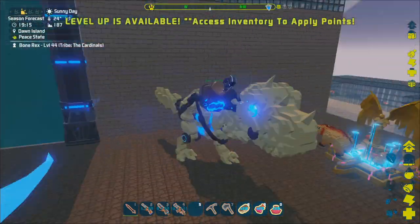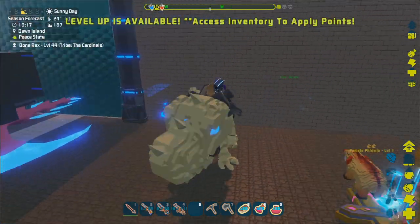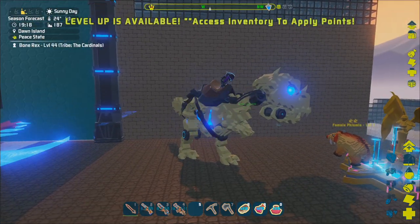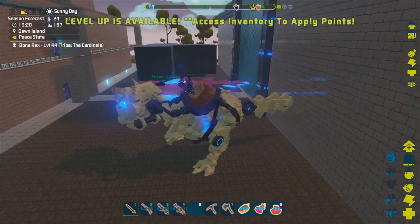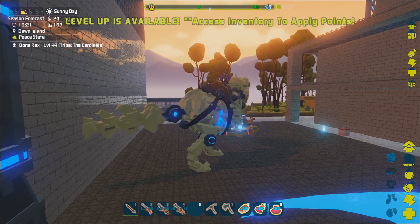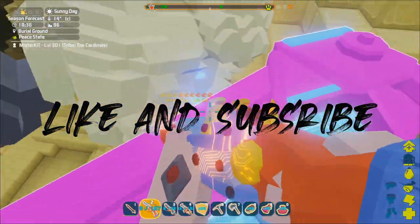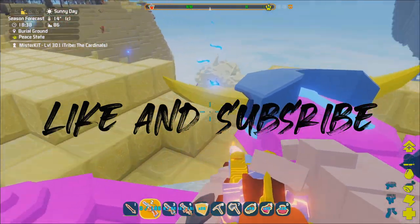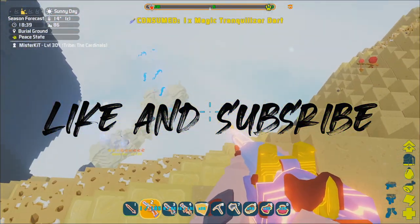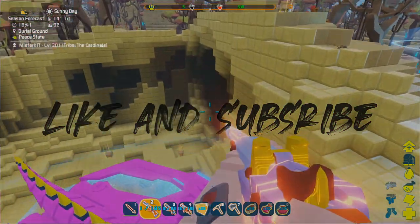That's it for the video — I hope to have you with me for the next one too. We're going to go over a bunch more bone creatures, how to tame them, and what they're useful for. This is Mr. Kit checking out — catch you on the next one. And here's that bonus clip: my blocking plan with the dinosaur here wasn't terrible, but the moment I said he was going to be fine he jumped off the edge — and he probably died from that.